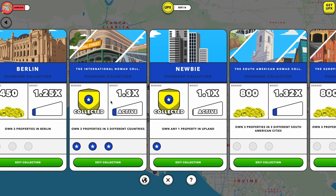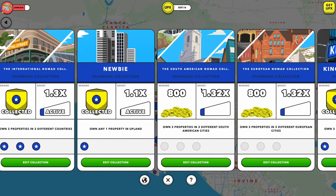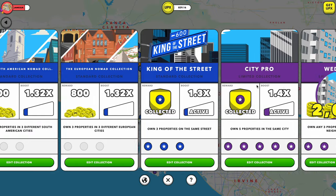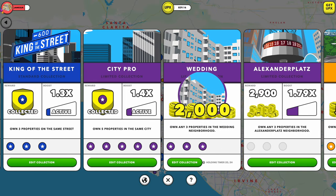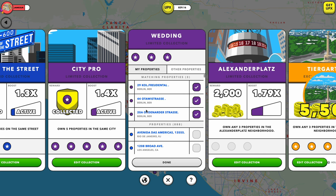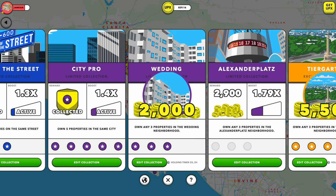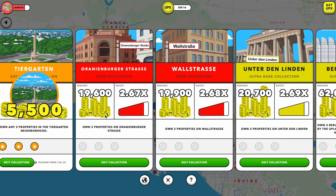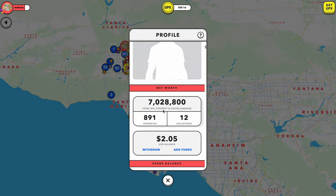I'm not moving to Berlin or anything, this is just to fill up a few collections. I've got the International Nomad collection finished now so I'll get a boost on that. I've also finished the Newbie, which I already had before — that's for any property in any late city. The South American one I want to get done, the European one I want to get done. King of the Street I finished, City Pro, and then this one in Berlin we just finished last night. So we've got three properties and I've got 2,000 dotpex to collect.